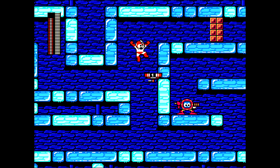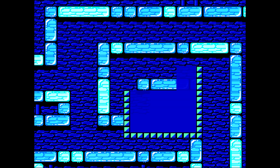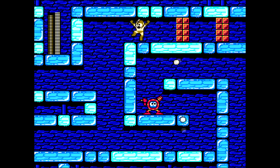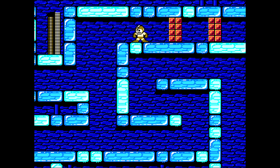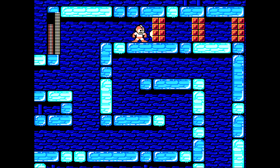One thing I found — Flash Man Stage has the ice physics, if you will, where you'll slip and slide. But if you slide and then jump, the jump will arrest your movement immediately.